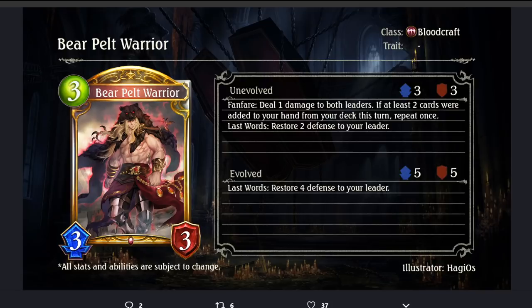Bear Pelt Warrior — 3-cost 3/3 Bloodcraft. Fanfare: deal 1 damage to both leaders; if at least 2 cards are added to your hand from your deck this turn, repeat once. Last Words: restore 2 defense to your leader. Evolved Last Words: restore 4 defense instead. It reminds me a lot of Floros. Good on-curve stats, and what's really good is that it curves right into Aragavi. You deal 1 damage to both leaders and then Aragavi can restore a lot of defense from all the self-pinging. If at least 2 cards were added to your hand — which is achievable on turn 4 with the 1-playpoint spell and your natural draw — you repeat the effect for more self-pinging. Solid card. But again — where's the finisher?